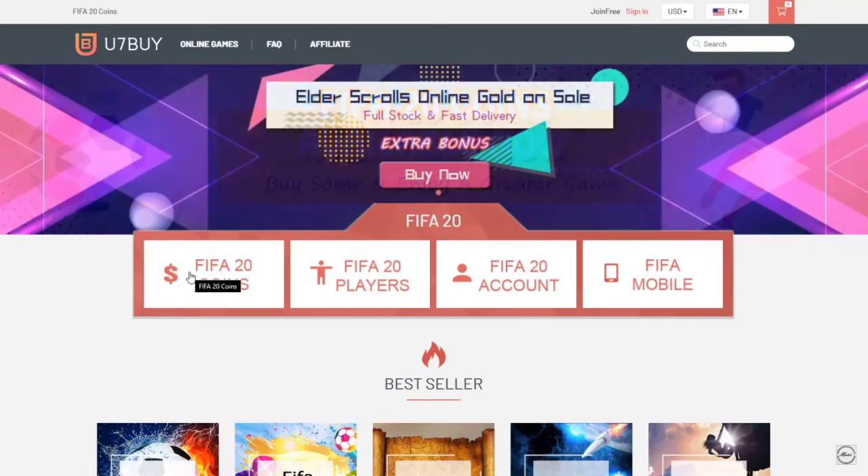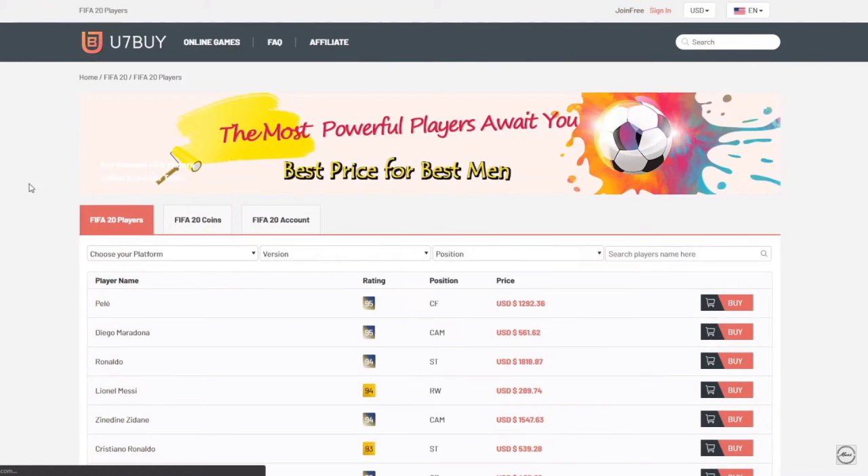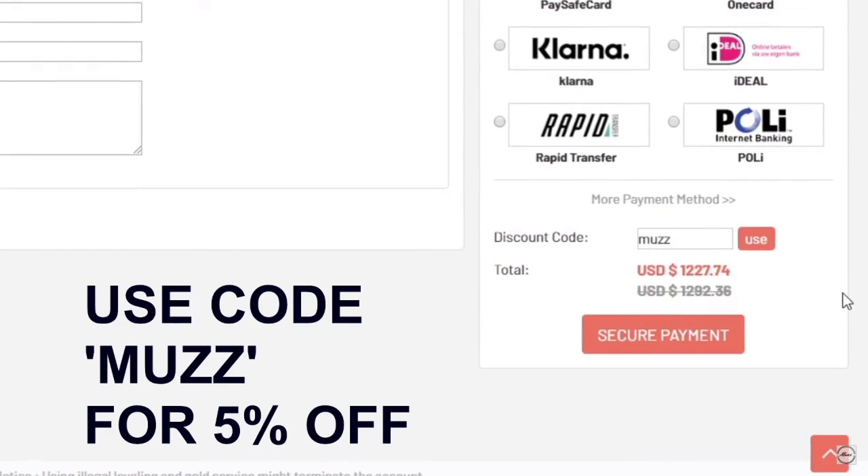If you guys are looking for some cheap FIFA 20 coins, head up to u7buy.com. You can buy coins off the website and also buy players — so if you wanted Messi you could buy him off the website. Make sure to use code Muzz at checkout for a discount.